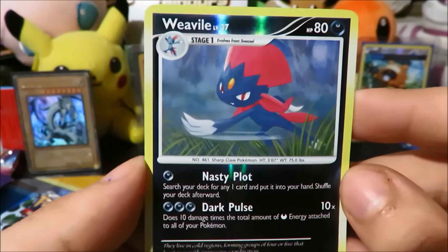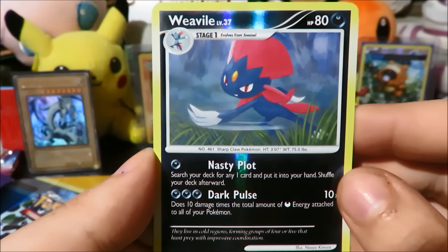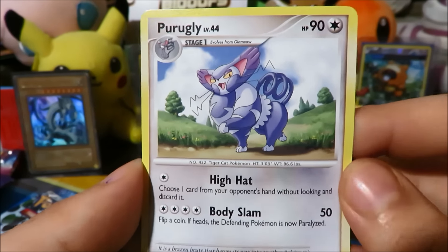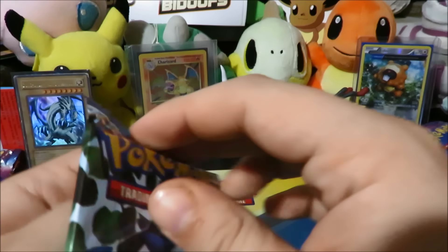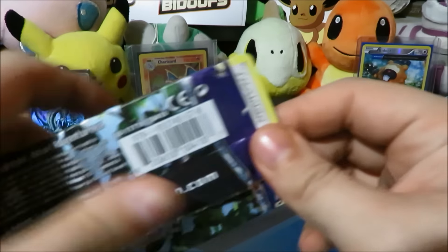Back-to-back reverse rares — that is really really cool. Beautiful Weavile going on, Nasty Plot, Taunt. Let's see what the rare is — it is a Purugly, a regular rare, still pretty cool. Got a high hat on? I don't see a hat on you Purugly — I think you're mistaken. Maybe that's why that attack doesn't do any damage, because you're not actually wearing a hat even though you think you are.